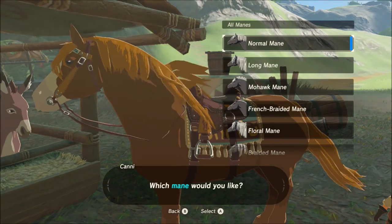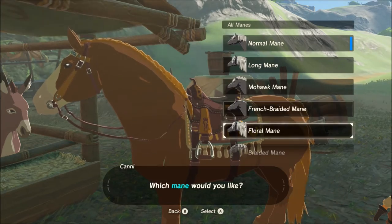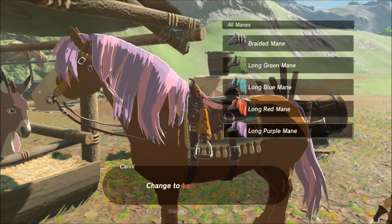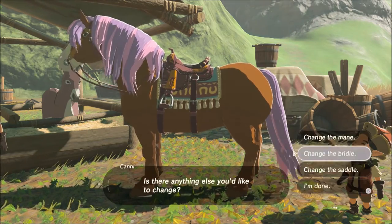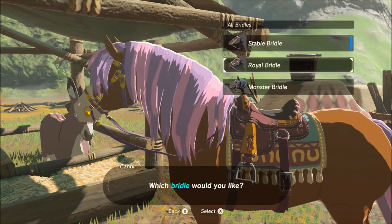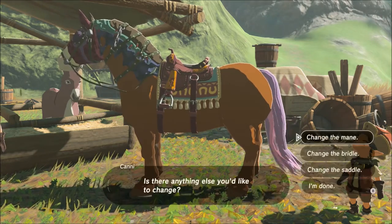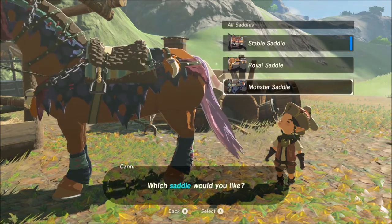So we'll start with the mane. As you can see, you've got a lot of different options here — the mohawk, floral, braided, different colors. We'll go with the purple. Then we can change our bridle — we've got the royal bridle and the monster bridle. We'll put the monster bridle on. And lastly, we'll do our saddle and match it with the monster saddle.